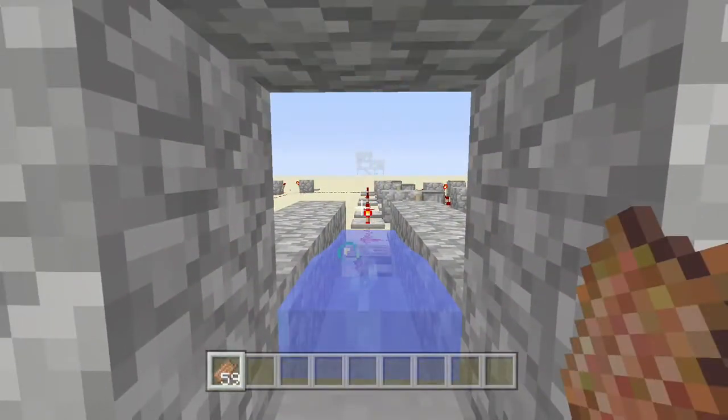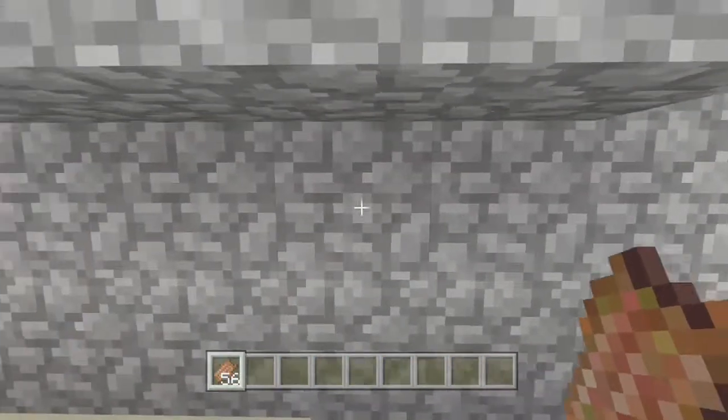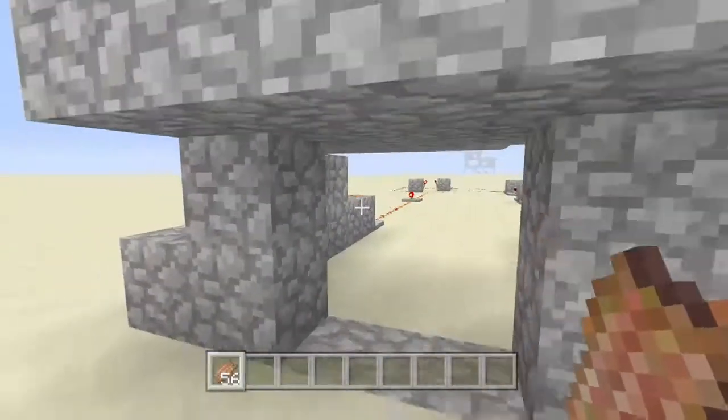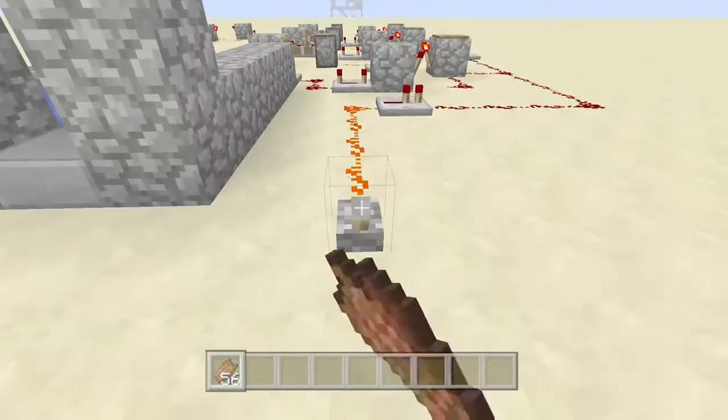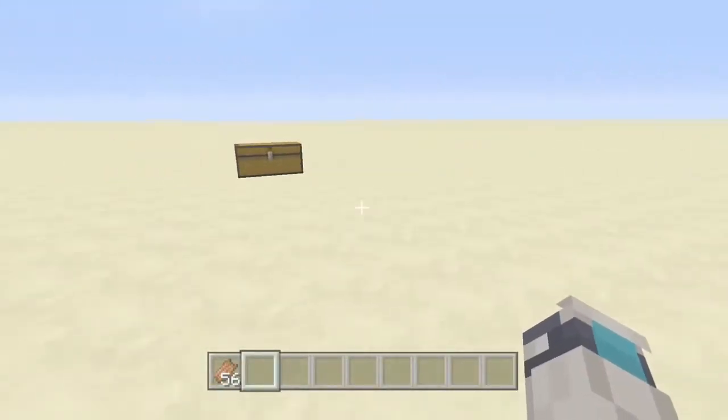This is my payment door I just made, and it takes four items to open. This is useful for zombie maps and things like that. I also added a nice little reset switch over here. I'm gonna show you guys how to build it.